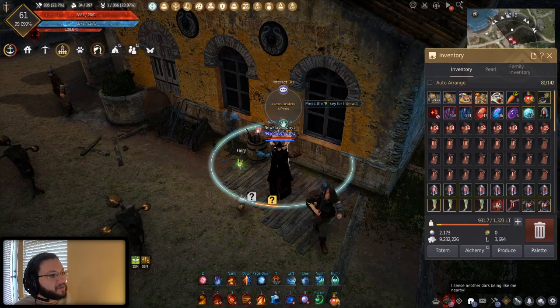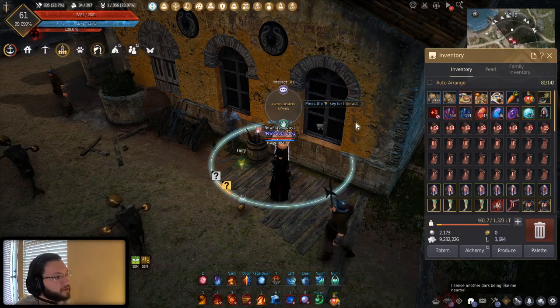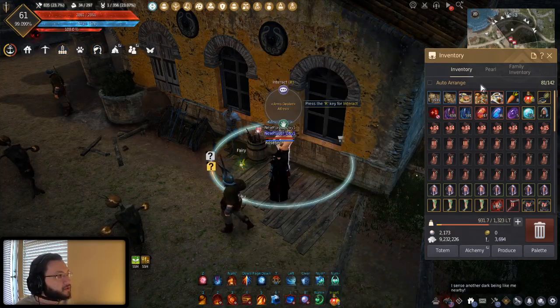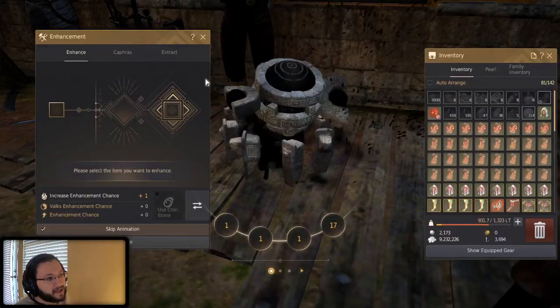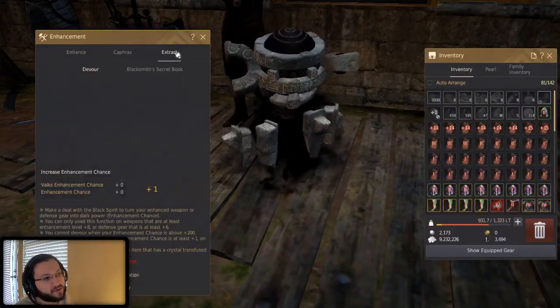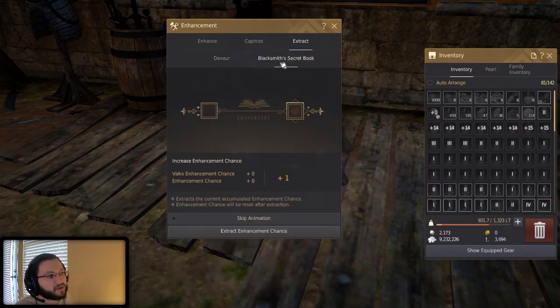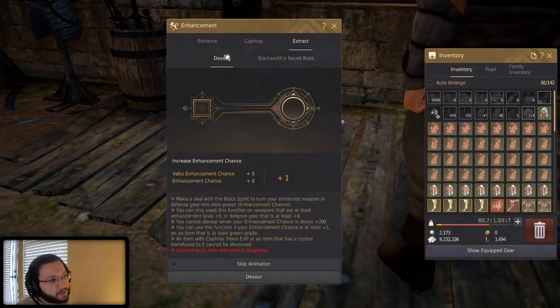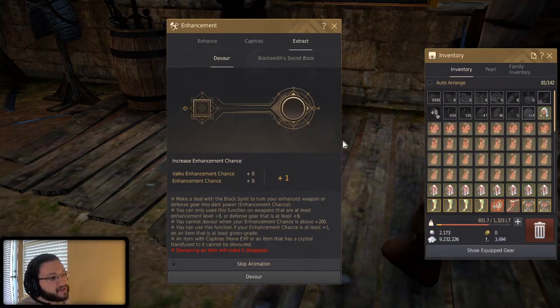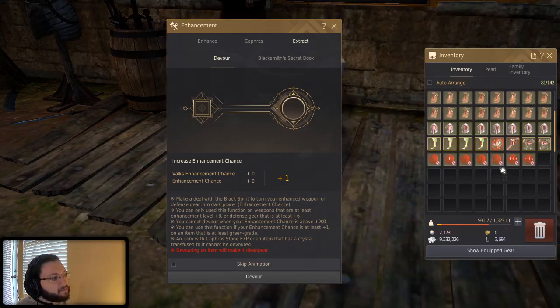They revamped the system a while ago — it used to be a lot worse. If you're wondering how to actually devour, it's pretty simple. You go to a piece of equipment, open up your Black Spirit, go to Enhancements, then go to the Extract window. You've got two different tabs: the Devour tab, and the Blacksmith's Secret Book, which is where you book a fail stack. For devouring, you place a piece of gear in the slot.